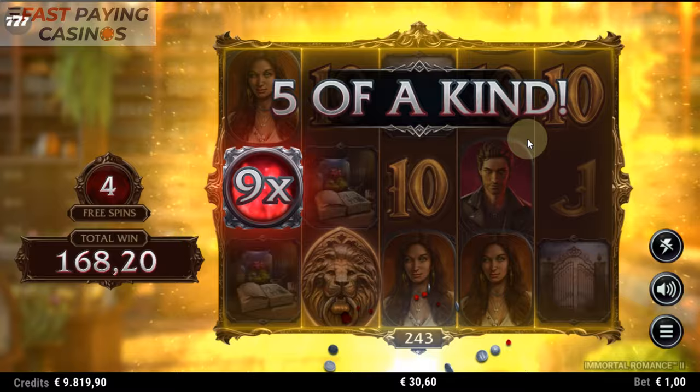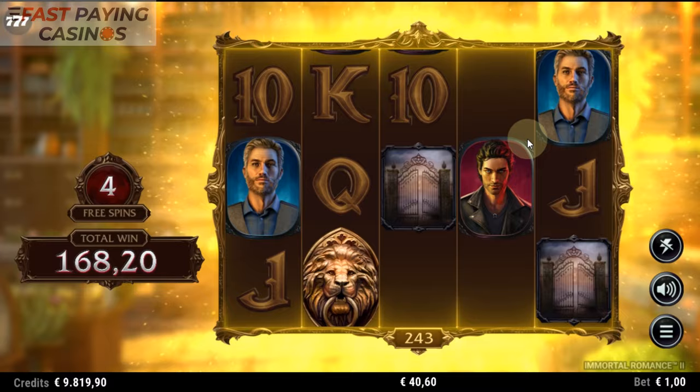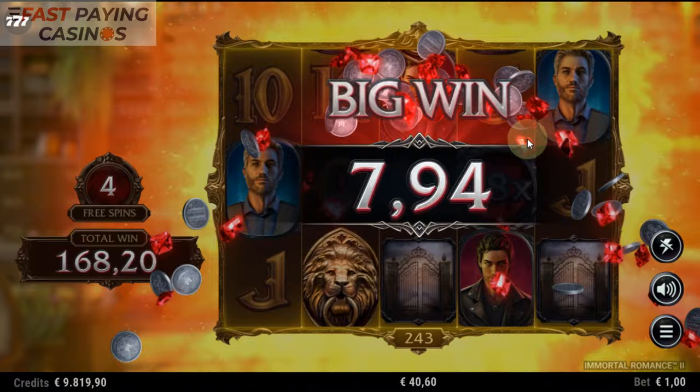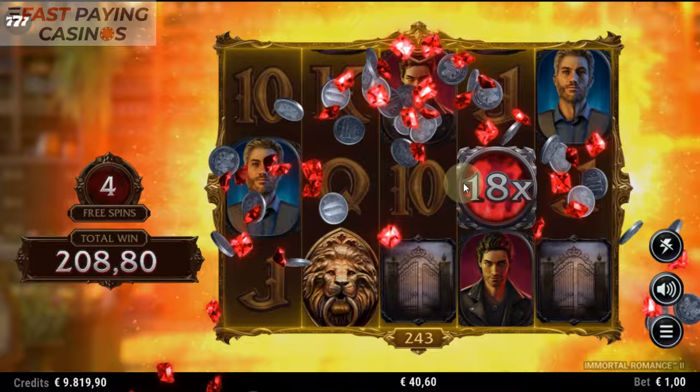We don't want the scatters there — they're just blocking positions up. Come on, we had a 12x, let's get a 15x wild. We've got another chance though. We did 18x — that's weird because it went from 12 to 18x. Is that because there was another win in between the 12x and the 18x? Who knows?